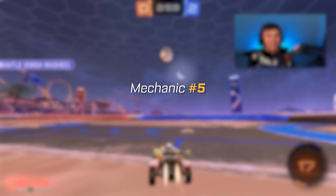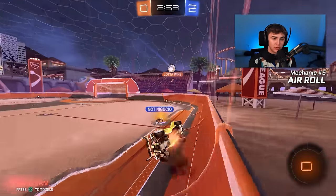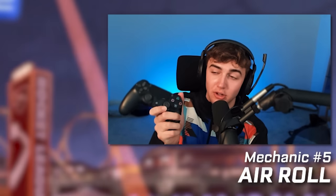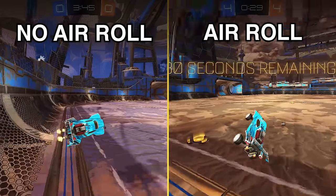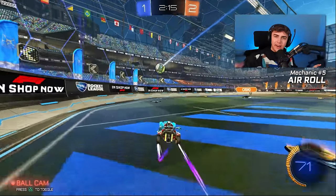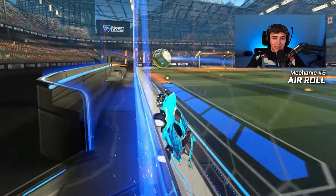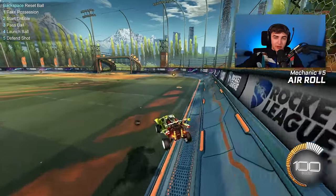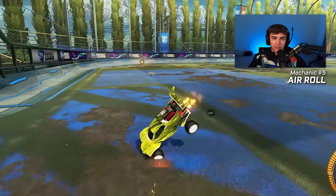Number five is actually air roll — specifically landing on four wheels. If you're below Grand Champ, really just the ability to land on all four wheels using regular air roll with your joystick — not even directional air roll — will have a massive impact on your speed in game. So many people at the lower ranks don't know how to land consistently. A lot of ranking up at the lower ranks is just being in position and being back and not getting scored on breakaways. So if you can recover better — specifically jumping off the wall, off the sidewalls, off your backboard — landing on four wheels, you're just going to be in so much better position and you're going to win more games.